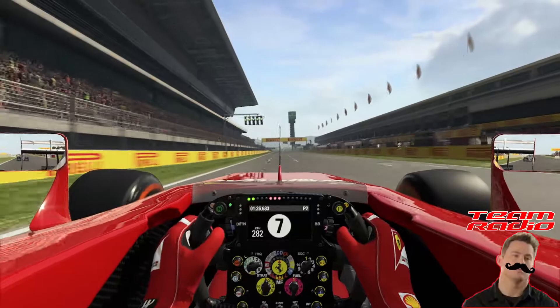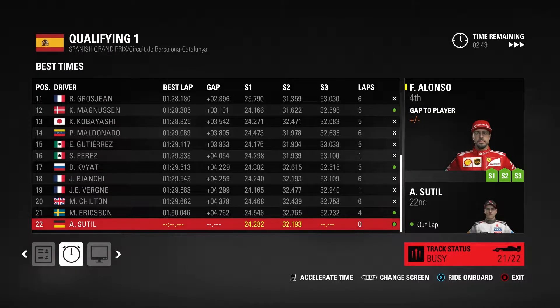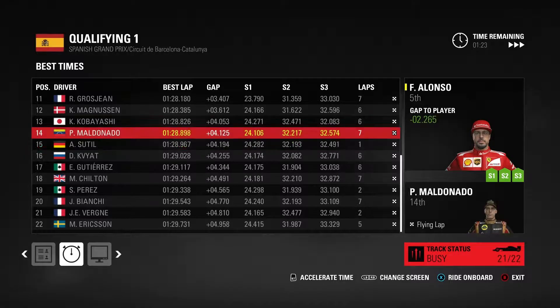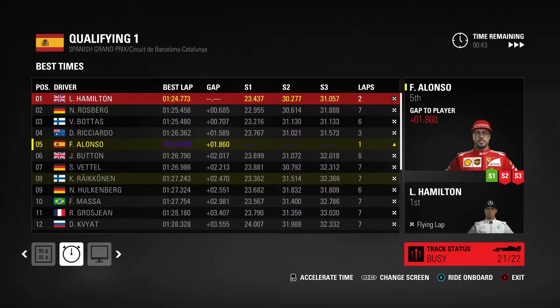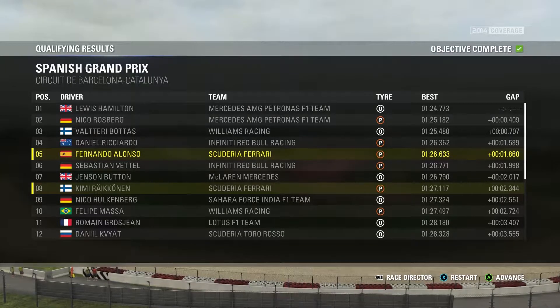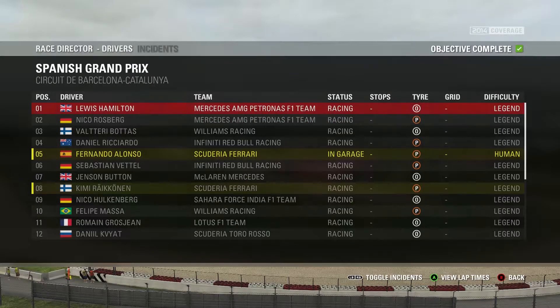I've still got that McLaren right behind me, but I believe they're on options. Looking at Q1 — everybody has set a time, no problems this time. Qualifying one finished, and it's Force India's Sergio Perez who's been knocked out — a very poor result for the Mexican driver. No, Sergio! We finished in fifth position on just that one lap, actually three-tenths slower than Daniel Ricciardo, so it wasn't a great lap.